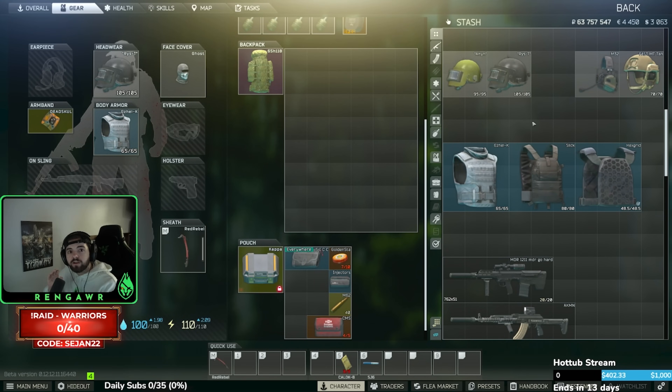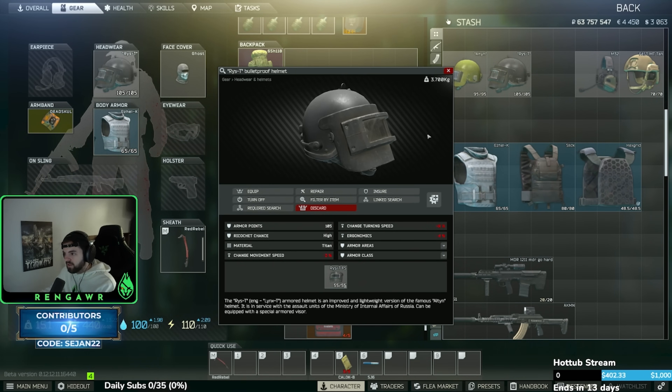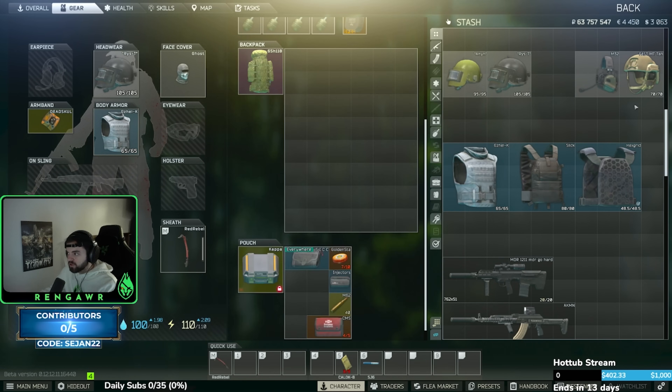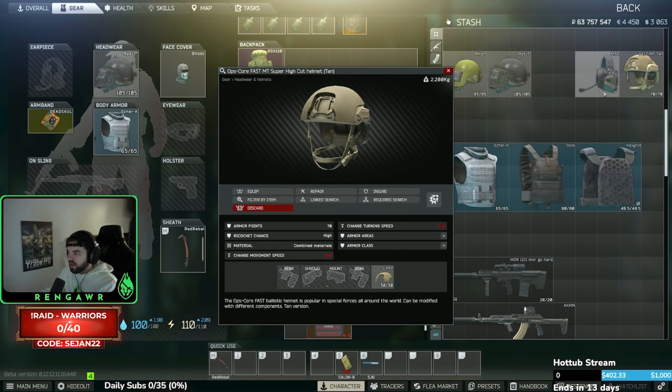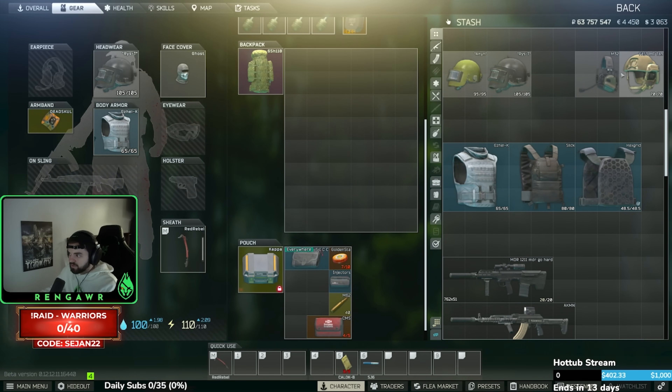Picking the right gear can really save your life. For helmets, I prefer wearing an Altin or a Rys-T — both available at level 4 Ragman, covering your whole head with level 5 armor. Super good, you'll bounce a lot of headshots so you won't get one-shot by Scavs. You can also wear any helmet with headphones for better hearing range — the tradeoff is better hearing versus less protection. I'd rather go with the Altin.